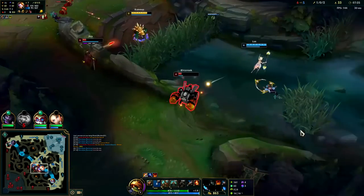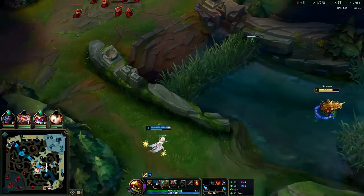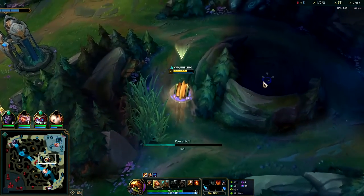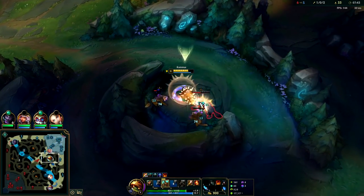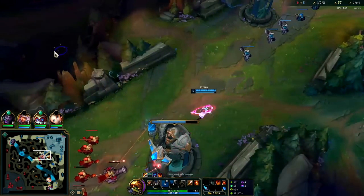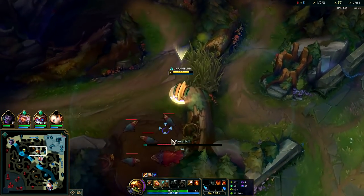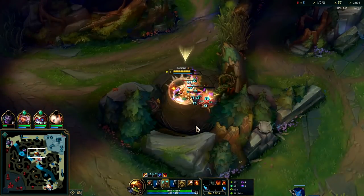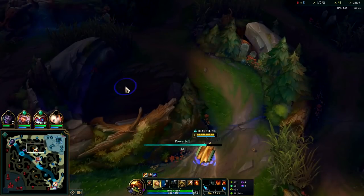Lux needs to pinch here - oh, Jhin's here too. Both their bot laners - that sucks, at least Heimer's getting a plate out of it. I'll get Wolves, Raptors, and red buff. Even though level six isn't crazy good on Rammus, you'd rather be level six than level five. These wolves are still level one so they're not giving that much XP. I wanted to leech some XP from Kiana - that's why I Q'd kind of early. I only got two or three minion leeches from her. The ward's kind of low but I think I could actually do something there. I'll grab red buff real quick.